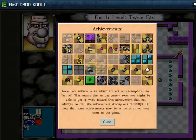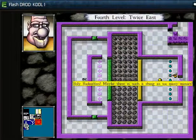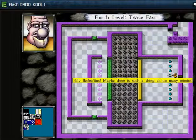I think it's a pretty good accomplishment. Does this room have an achievement? I feel like it does. Yes — 'have good style.' That is the achievement here. Holy Hoobuffins! There is such a thing as too many Mimics.